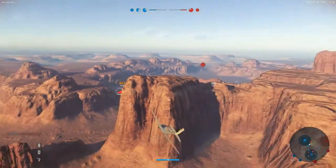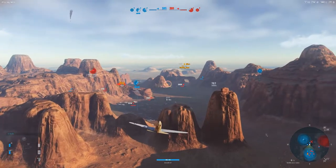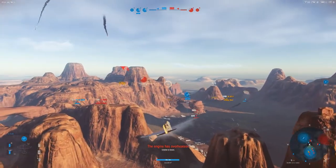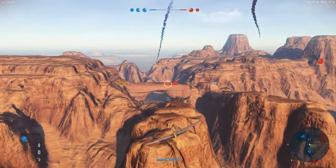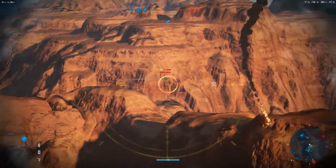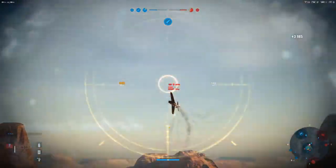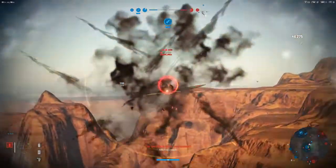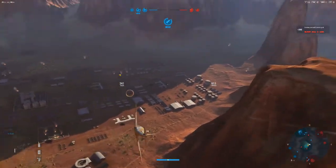A-6M coming in — I'm going to go for him. I've just taken that Zero down. There's an A-6M-5 over here. I've just got the Stuka — he's gone. A-6M, I'm coming your way as well. Exactly — teamwork. It's nice having another good player on the team.